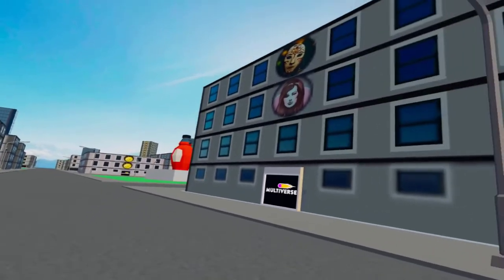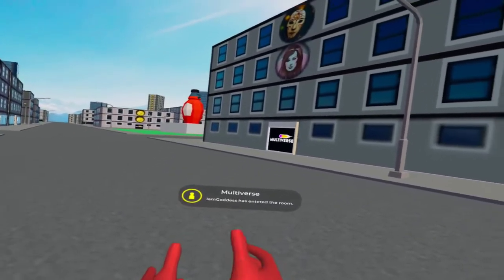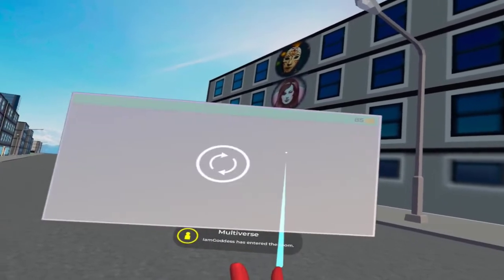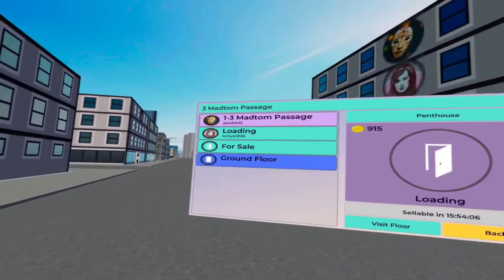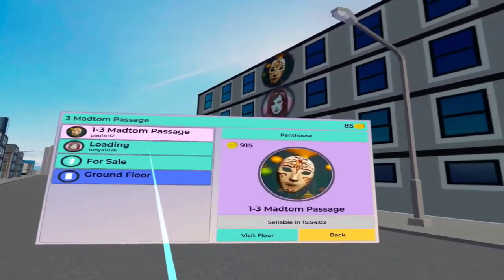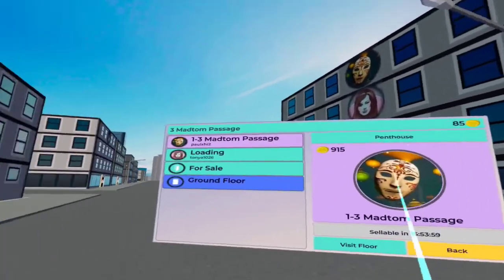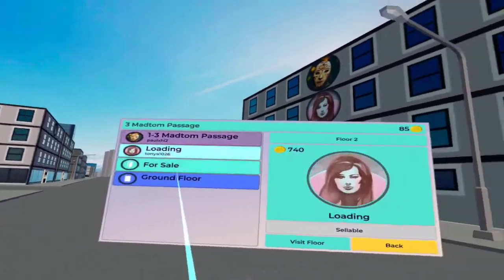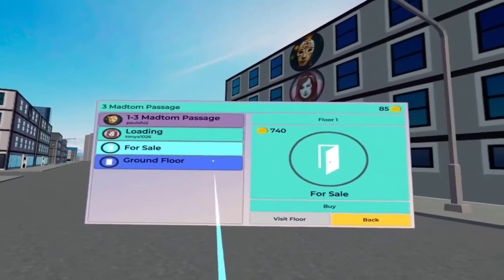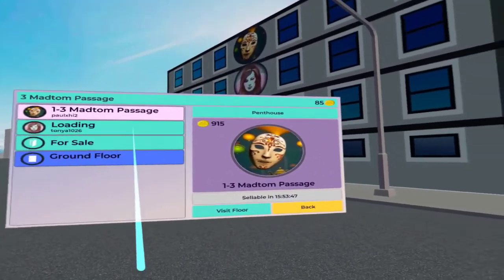I'm on the top level, the fourth level. You can see my logo, my picture there on the top. Now I'm showing you the occupants of this building — I'm number one, unit 1-3, Mad Storm Passage, that is my name. The third level is somebody else, and the second level is still for sale.